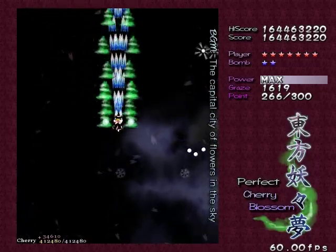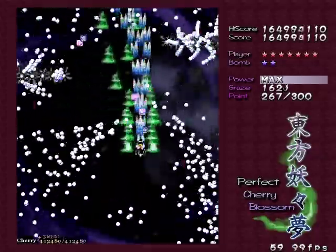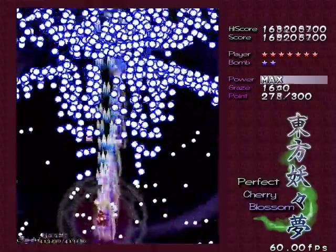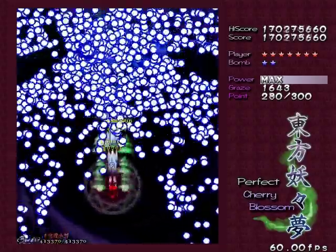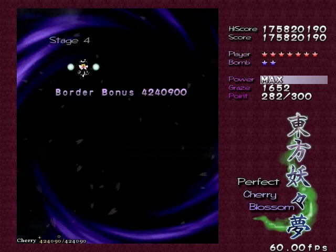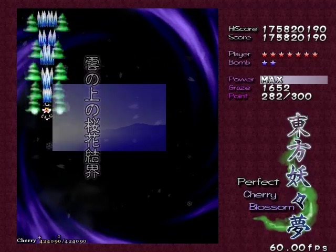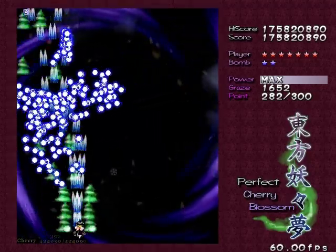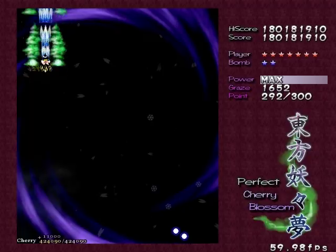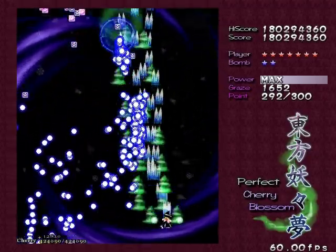One thing about Touhou games is that we're always very concentrated on the bullets and stuff, but there's a lot of interesting stuff to look at in the background. During the stages the backgrounds are mostly static, but they're still interestingly drawn and you should have a look at least once. Remember that every boss character in this series has her own background which shows when she's using a spell card. Some of them are really beautiful — I remember being very impressed with Sakuya's in the previous game.